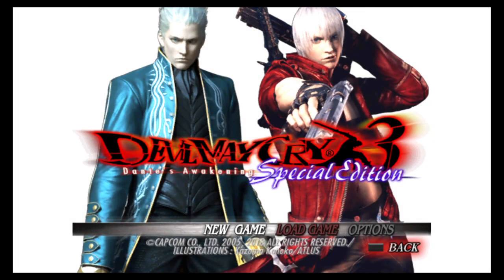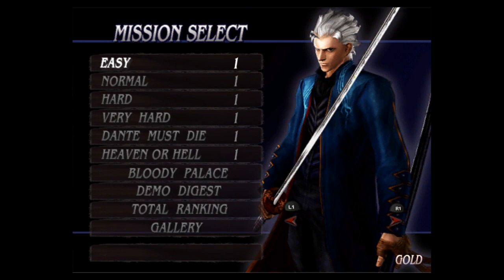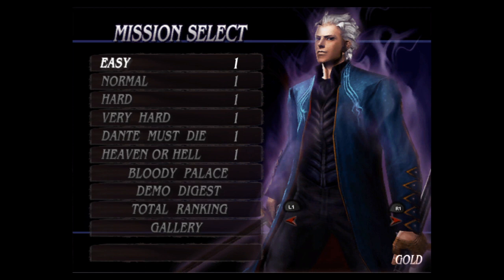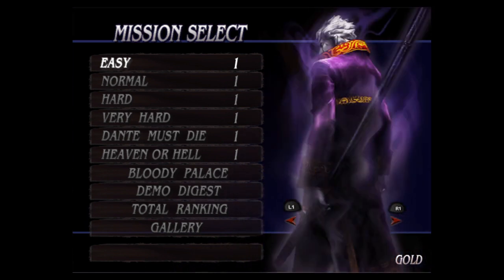But you have every difficulty unlocked. Every difficulty. So you have Virgil. Coatless Virgil is easy or normal. Super Virgil is very hard. Corrupted Virgil is hard, and Super Corrupted Virgil is Virgil Must Die.